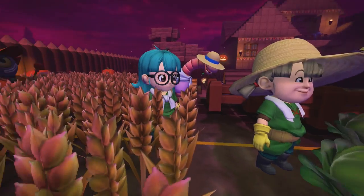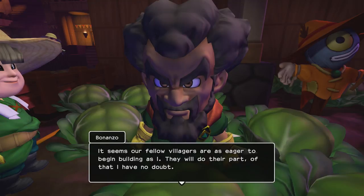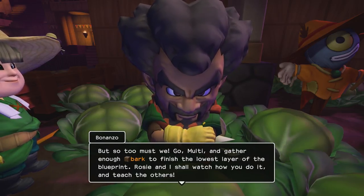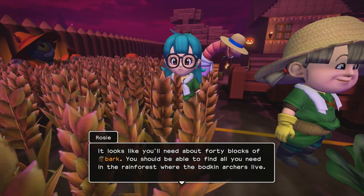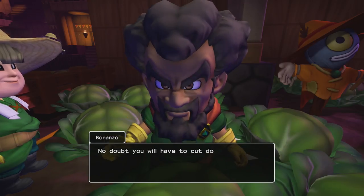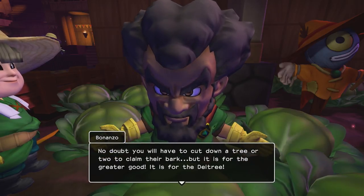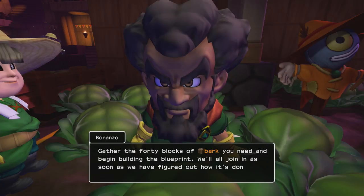Off they go collecting! It seems our fellow villagers are as eager to begin building as I. 'Go Malty and gather enough bark to finish the lowest layer of the blueprint - you'll need about 40 blocks of bark.' I swear I didn't collect 900 bark, but apparently I've got 900 bark - it's got to have been the villagers. 'Gather the 40 blocks you need and begin building; we'll all join in as soon as we've figured out how it's done.'